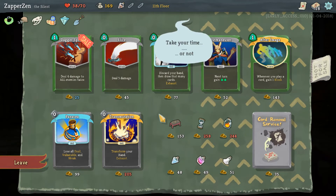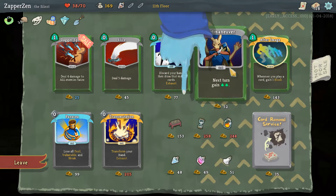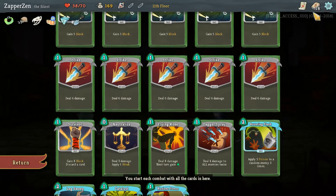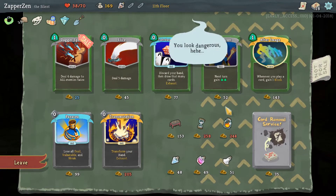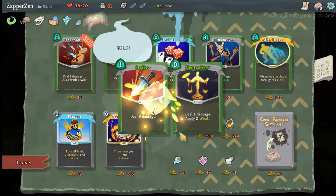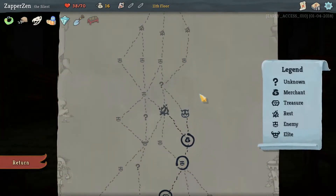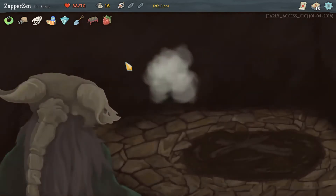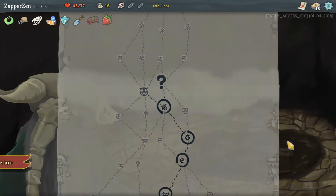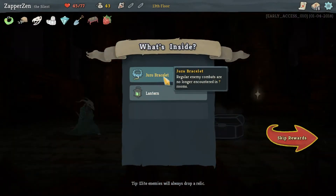Noxus Fume is excellent, and the shop should be even better. Afterimage is a great card to get. Upgrading a random attack is also good because there's a chance it might hit the additional attacks. Upgrading Neutralize - I forgot that was an attack - is perfectly fine to have. And then we're actually going to go here instead of resting. We're going to dig. Regular enemies are no longer encountered in question mark rooms. Gain energy in the first combat - also fine.